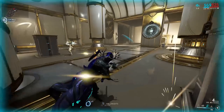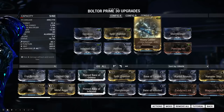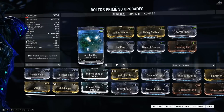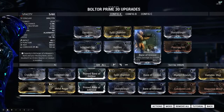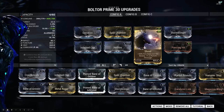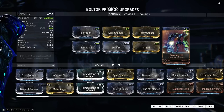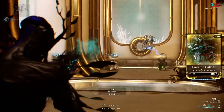Let's move on to the second build: the raw damage build. We start off with Serration for more damage, Split Chamber for multishot, Heavy Caliber for even more damage, and 3 elemental mods — again Stormbringer and Infected Clip for corrosive and Hellfire for heat. Then we add a bane mod, which does add a lot of damage against a particular faction. If you don't like bane mods or you're fighting the Corrupted, swap it for Shred — that adds fire rate damage and punch through for mowing down groups. Finally, we add a physical damage mod amplifying the weapon's highest physical damage, in this case Piercing Hit — but if you have the 120% version like Piercing Caliber, use that instead.